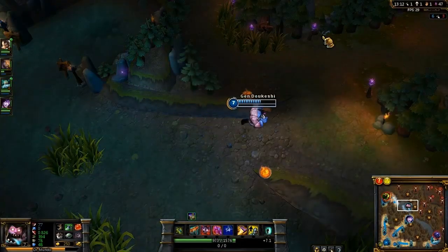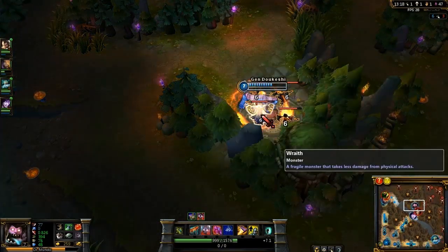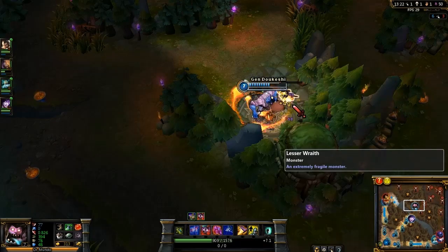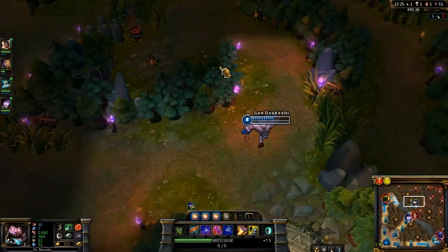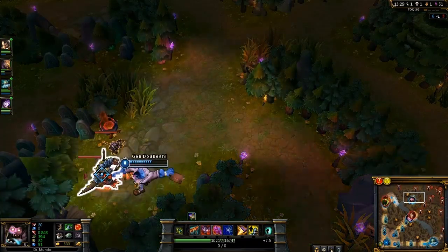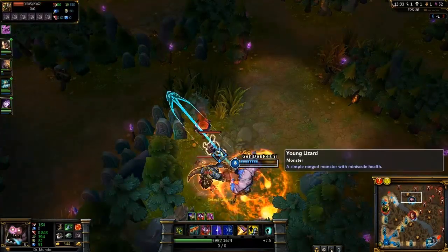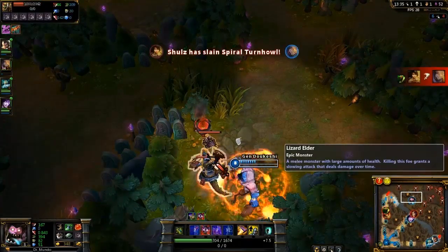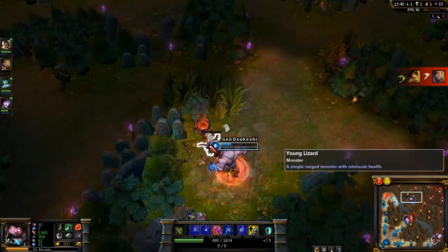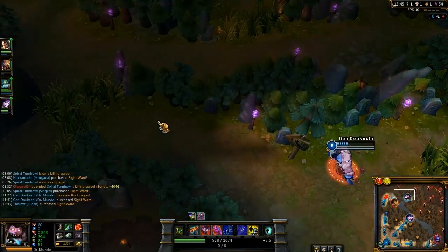On the topic of stealing things, let's talk about counter-jungling — stealing the enemy jungler's camps. You can go onto the other side of the map and steal whole camps, but that isn't necessarily optimal. It's actually far better to steal only part of the camp. For example, kill the large wraith but leave the smaller ones. The large wraith has most of the gold and XP, so the enemy is left with only the tiny amount the small ones give. The large one won't respawn until the whole camp is dead, and only then does the respawn timer start.